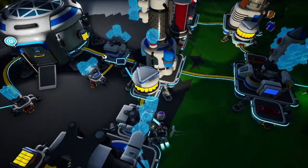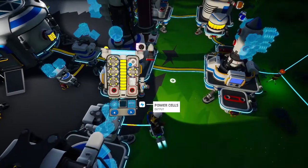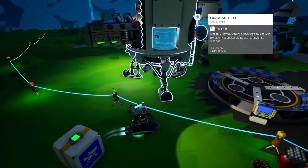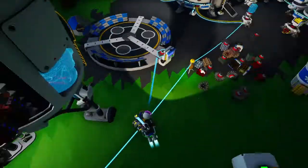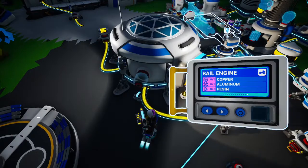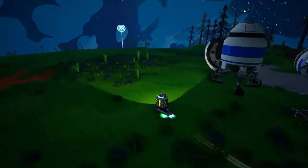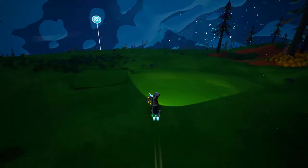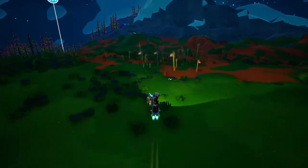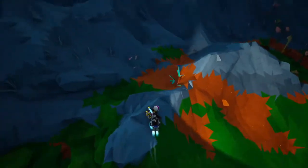We need the aluminum here — oh, we don't want to print it here, we want to take this stuff with us. We have a medium printer on Glacio, so let's get this on the shuttle. We need copper and resin. Let's double check the recipe: copper, aluminum, resin. Should be some copper over by the beacon — I remember there was copper in these mountains. Or maybe we grabbed it all already. Yeah, it looks like we went digging here. That's where I was hoping we would find it.